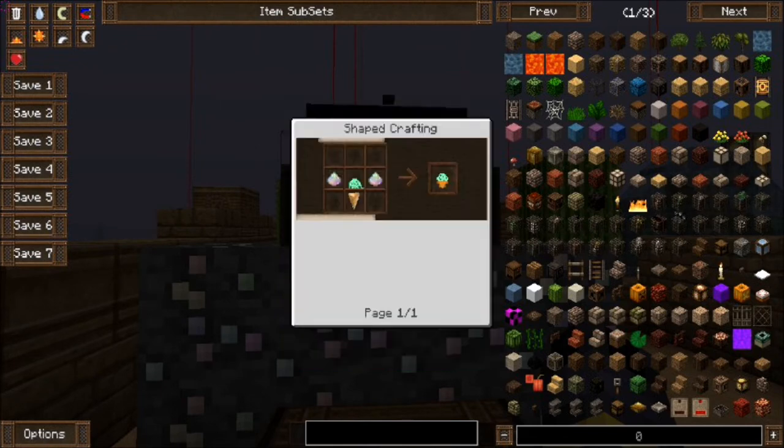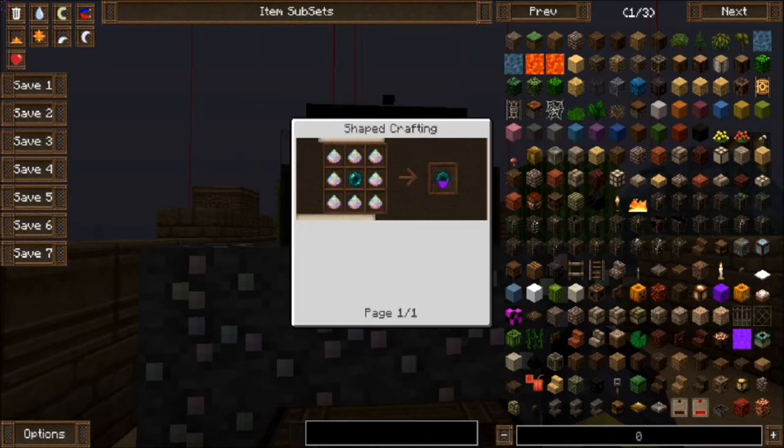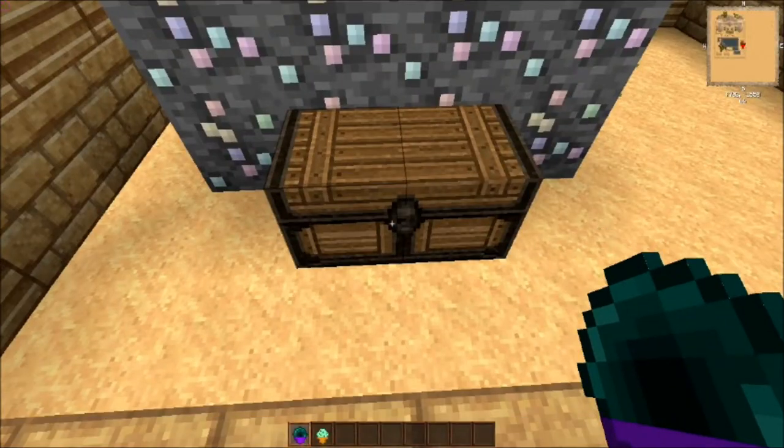And special ice creams: mint chocolate ice cream is created with pure magic surrounding a scoop of mint chocolate chip ice cream, which is created with a mint leaf and a scoop of chocolate ice cream. And the ender ice cream is pure magic surrounding an ender pearl. This one on the mod page says what will happen when you eat it, so I don't know — let's find out.